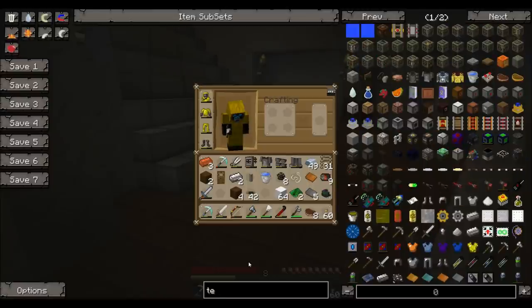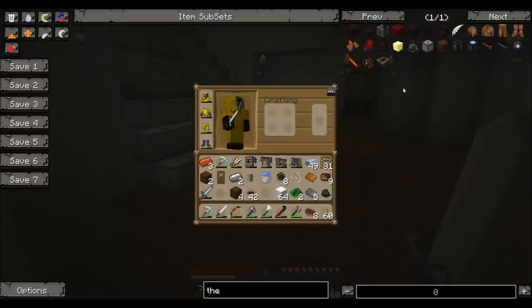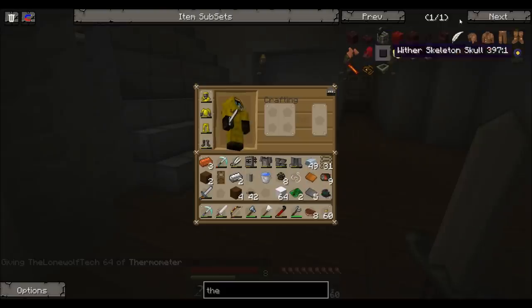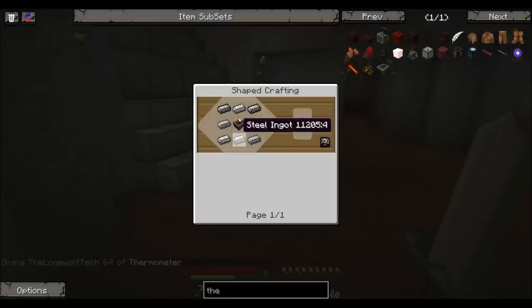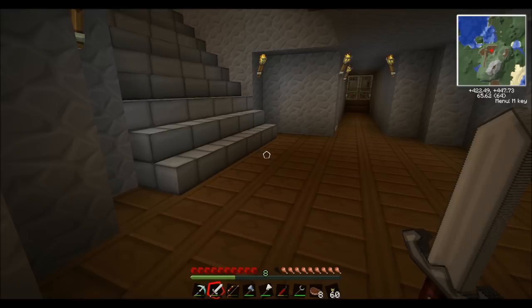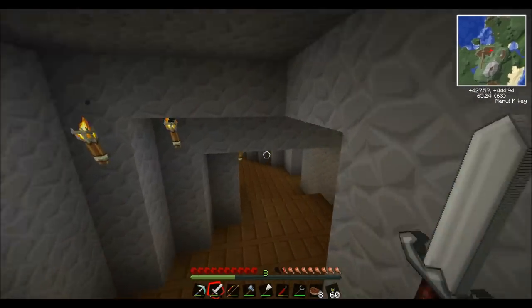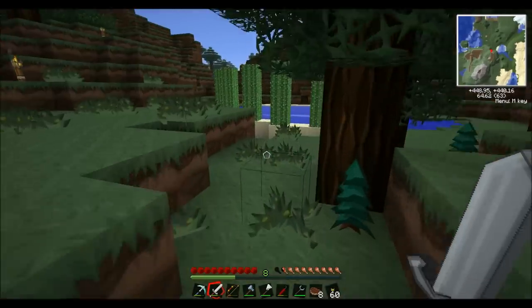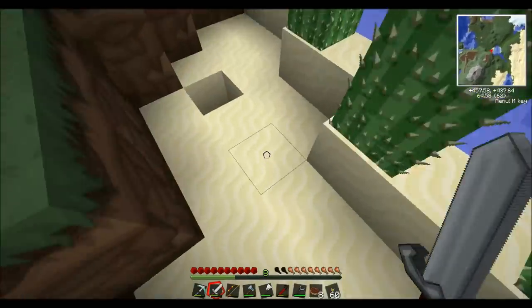A thermometer — much like our Tekkit nuclear reactors, we used a thermometer and we're going to use the same sort of deal here. Thermometer recipe is iron and a minecart, which is steel, glass, and a basic circuit. So we're going to need some glass. We can go pick some up real quickly.